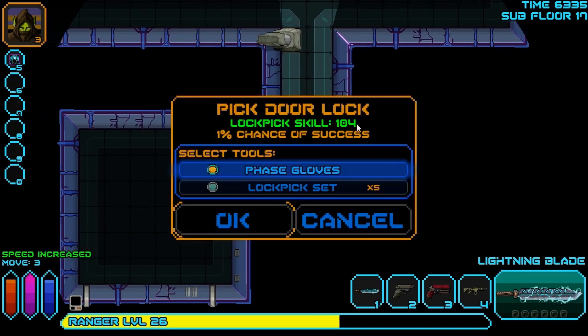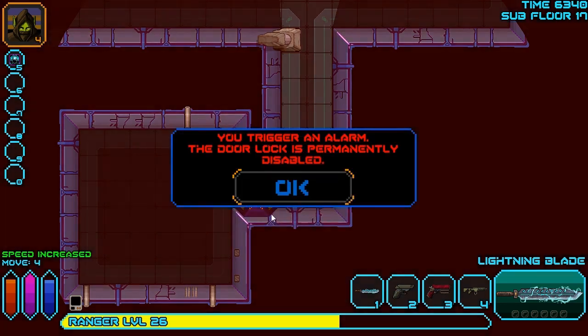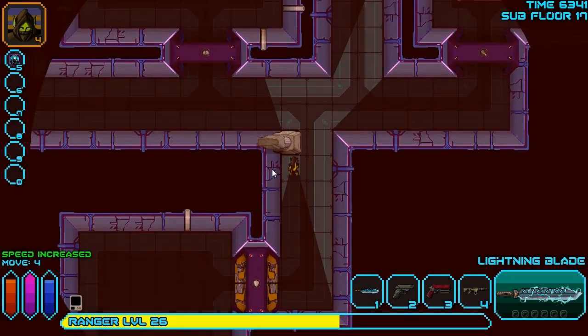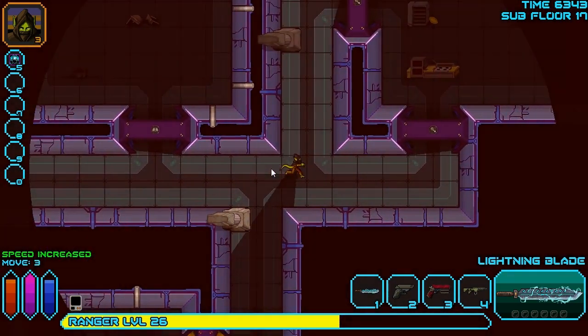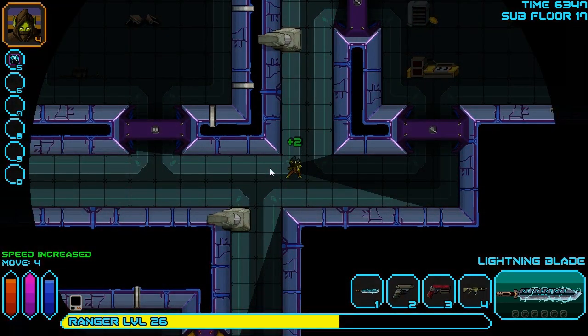Let's see what's in this horrible play. This is one of the nasty doors - we have to use the lockpick set and the phase gloves to give us any chance of getting through an ADA locked door. ADA doors and Zeta doors are really hard to get through. We'll try one more time - even if we fail, I'm okay with this. That's a nasty room. We might have to come back there later. For now, I'm just going to hang out over here and see if we can catch whatever comes to try and do us damage.